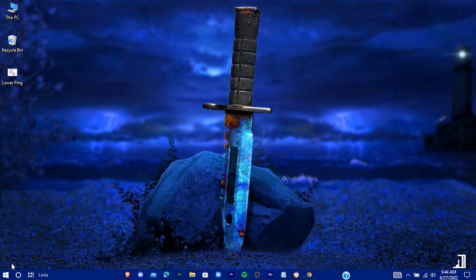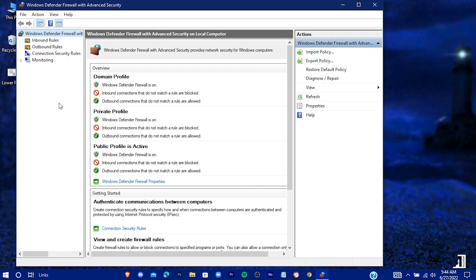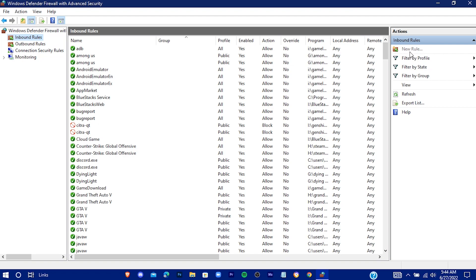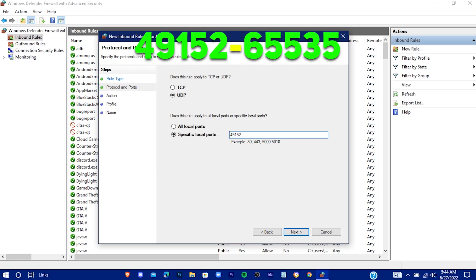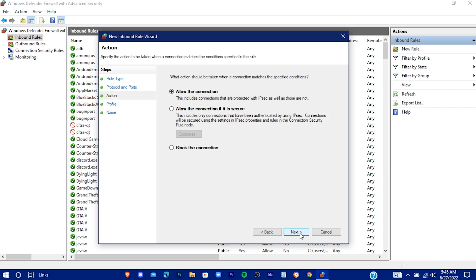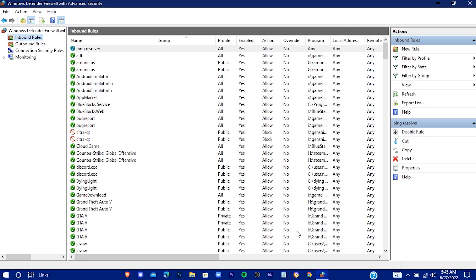Now search for Windows Firewall, open Windows Defender Firewall with Advanced Security. Go to Inbound Rules and click New Rule. Check Port and click Next, then check UDP and enter the port number. Hit Next, check Allow Connection and hit Next again. Name the rule anything you want. You can see your newly made rule listed there.